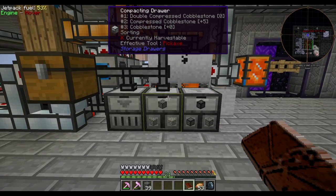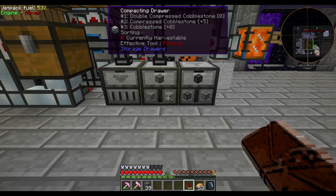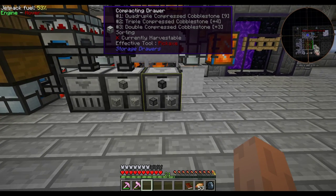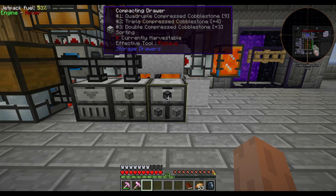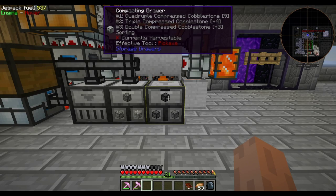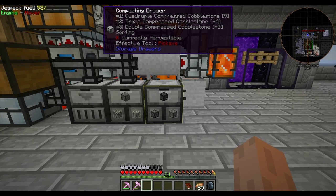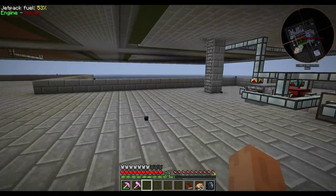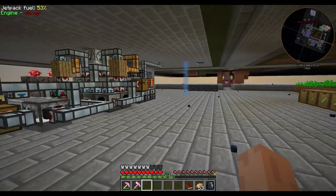These are compacting drawers. If you put cobble down in there, it will compact up and then you can place them over here and that compacts them up to quadruple compressed cobblestone. I'm working on getting enough — we need four quadruple and one quintuple to make a portal to the deep dark. So I've been working towards that.